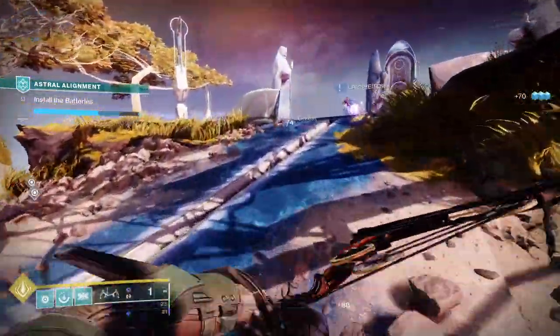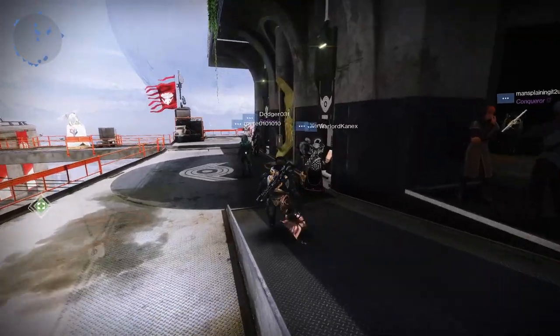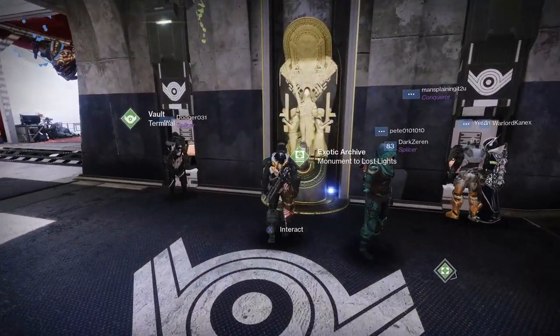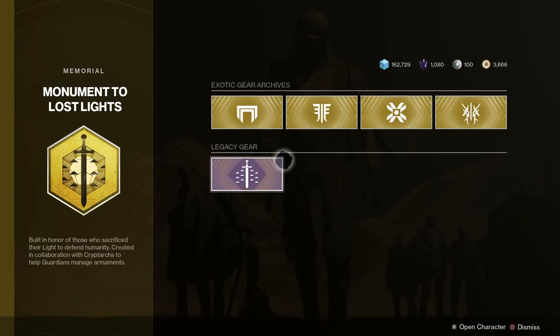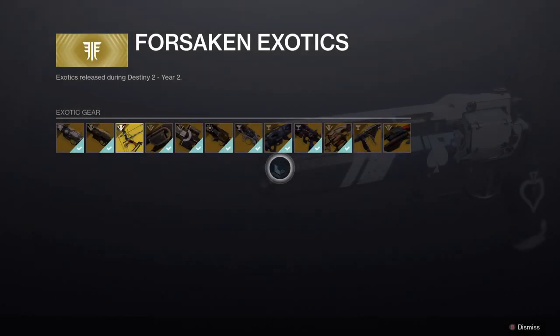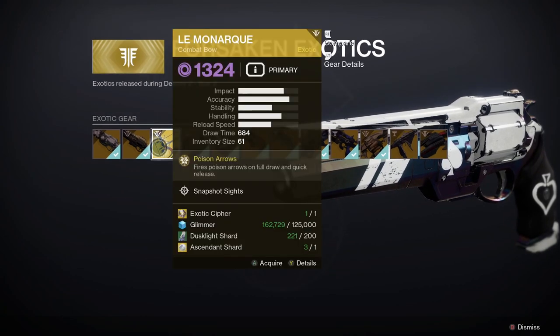To get the Monarch in Destiny 2, you can buy it from the exotic kiosk in the Tower. You can find that next to the vault — it's called the Monument to Lost Lights. At the time of making this guide, you do require the Forsaken expansion to be able to buy this bow and all the other Forsaken exotics.